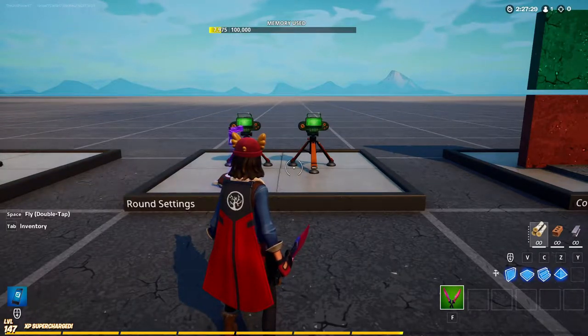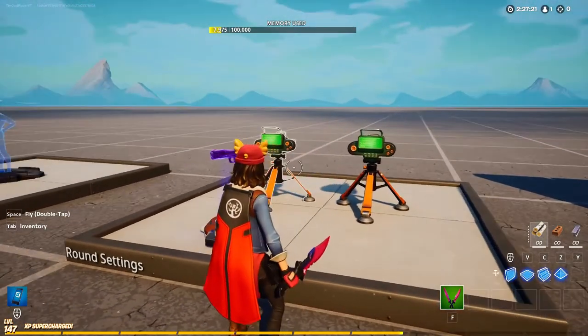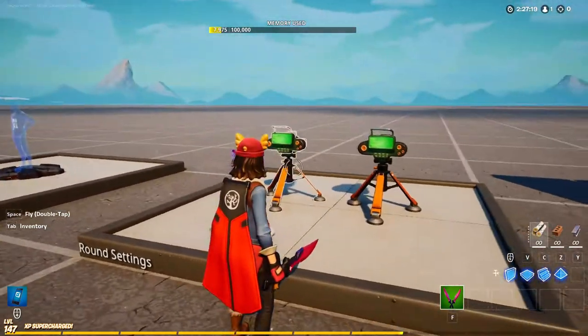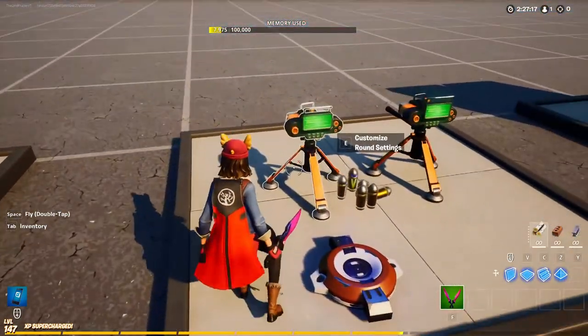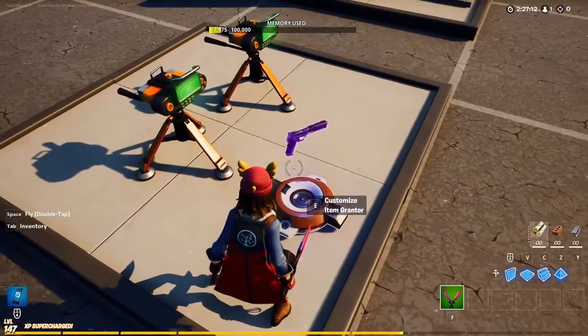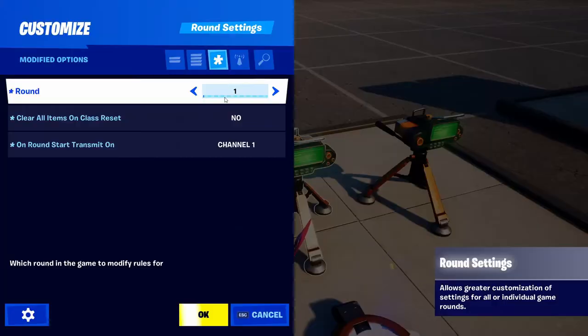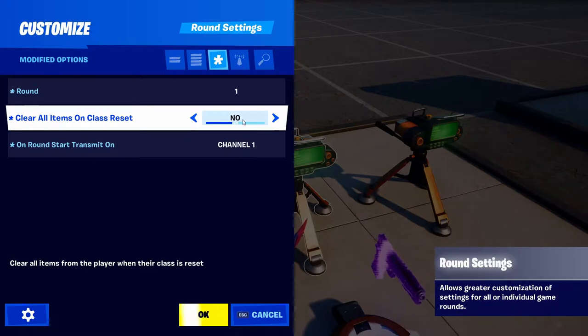Next we're going to talk about granting the starter weapon and round settings for keeping gold and currency between rounds. Get the round setting device and make two of them. For weapon granting — your starter weapon so players have something to fight with at the start — set the round to one, clear all items on class reset to no, and on round start transmit on channel one.